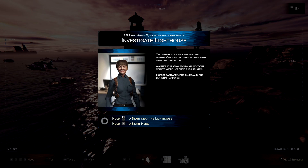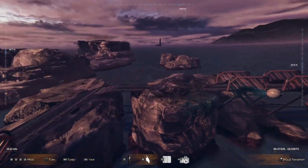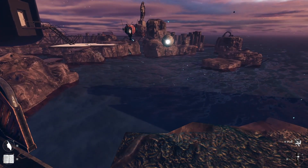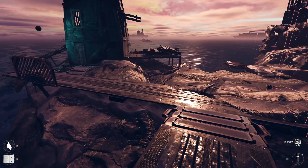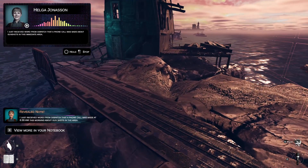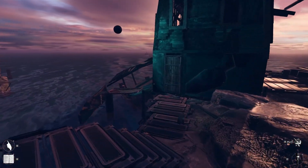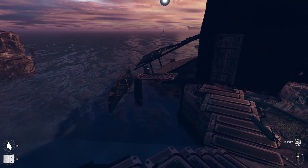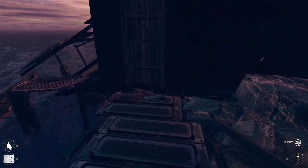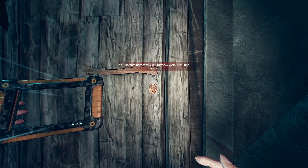So this is the case — basically two people are missing and I'm going to investigate it inside of this nano deck. I just received word from dispatch that a phone call was made about gunshots in this immediate area. I'll just go through the crime scene, find clues and evidence, anything that could help me understand what happened, and then give those findings to the district attorney.